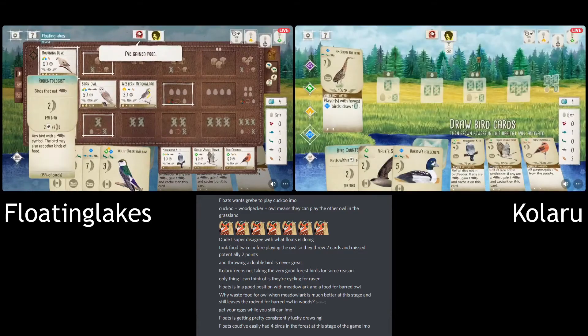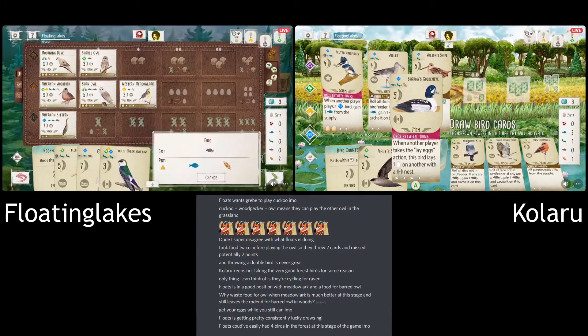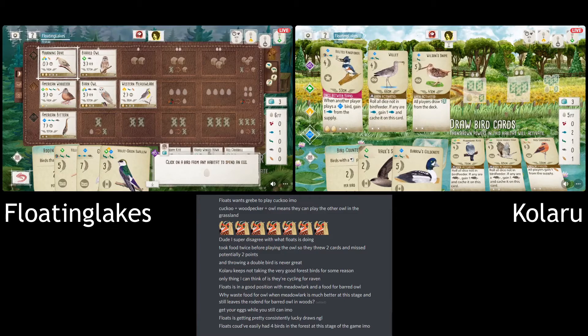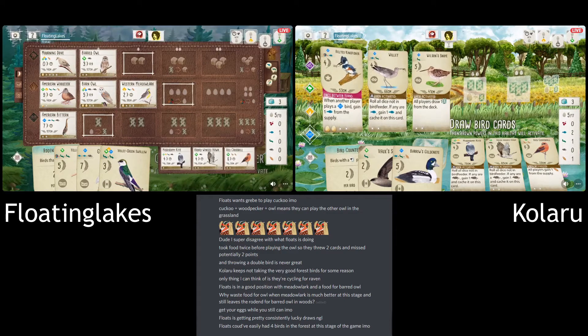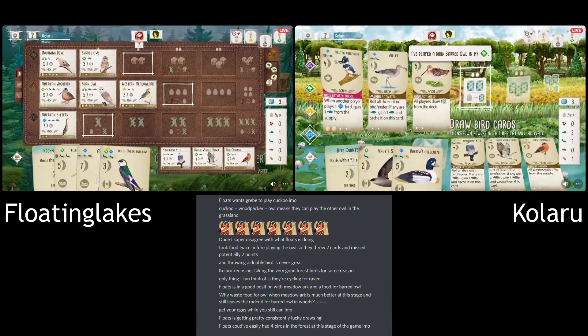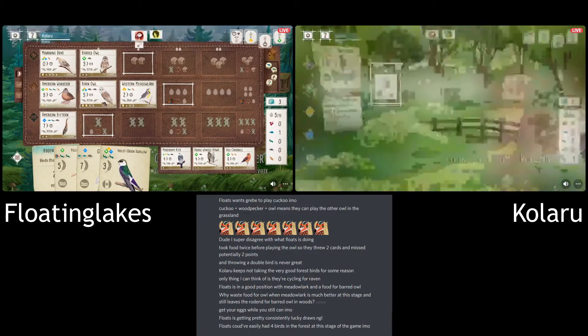Did they just get rid of the Cowbird? Yes, they tucked it under the Siskin. Clearly they don't want all the pink powers — they just want to take them and not let Floating get them. The Owl's gone down, which is good. I'm pleased to see that because it's been sat there a while. Now they have the Rodent and the Grub they need.